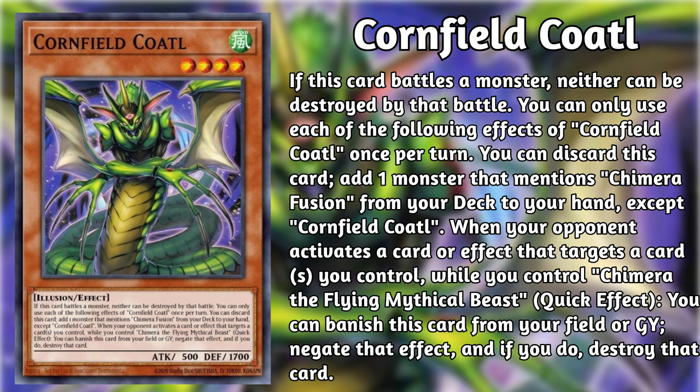Cornfield Coddle is a level 4 wind Illusion that can be discarded from your hand to search a monster other than itself that mentions Chimera Fusion. Also, if Coddle is on the field or in the graveyard, and you control Chimera the Flying Mythical Beast, when your opponent activates a card or effect that targets a card you control, you can banish Coddle to negate that effect and destroy that card.